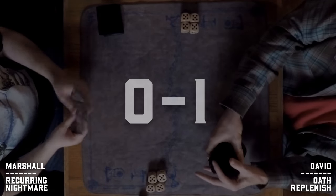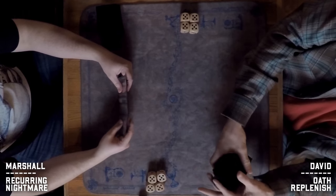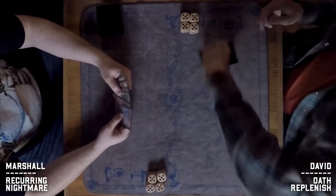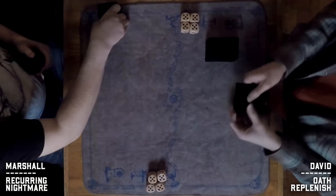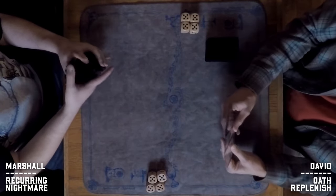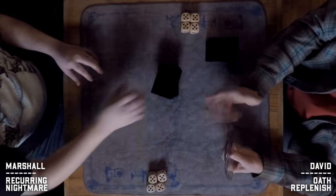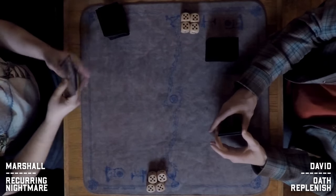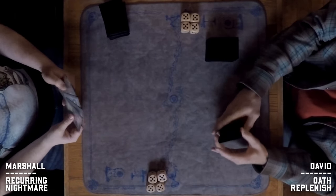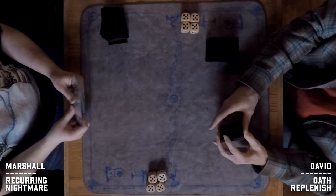Game one really came down to the wire for David. The flashback Reclamation definitely sealed the deal, but Marshall being very mana-screwed didn't help either. It did come down to both players getting their key cards — Oath and Survival — but not having enough mana to play the creatures you're tutoring for is definitely not ideal.